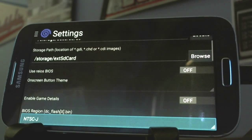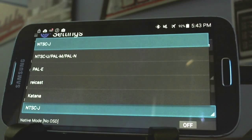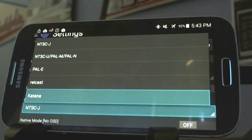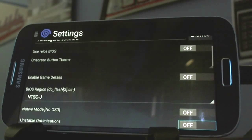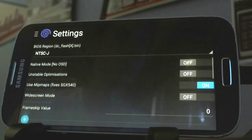You go into settings here — kind of the same file path stuff, traditional settings that you normally have. But check out all the BIOS settings you have here. How super user-intuitive is that? That's really cool. So if you have a certain ROM that you can only play in a certain region, they pretty much make it easy to switch between the different BIOS regions.